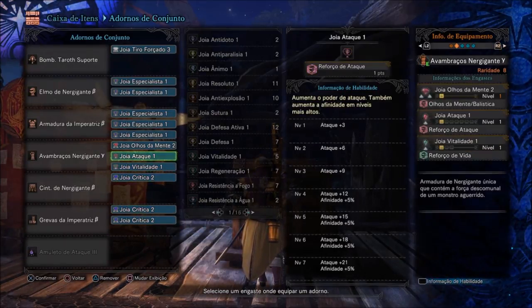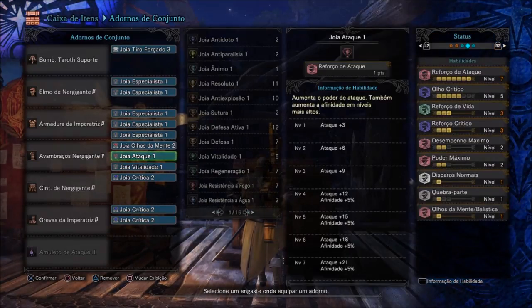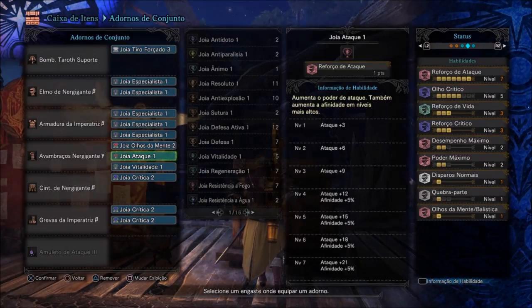Now let's see how the skills turned out. Reforço de Ataque is at maximum. Olho Crítico is at 5. Reforço de Vida is at 3. Reforço Crítico at 3. Desempenho Máximo 2, Poder Máximo 2. Disparo Normal is at maximum. Quebra Partes because of the armor there. And Olhos da Mente is also at maximum due to the gem.